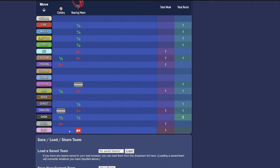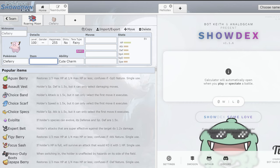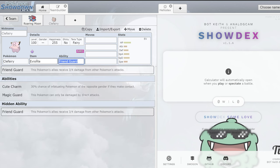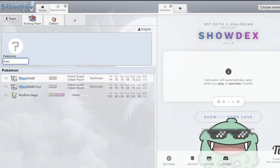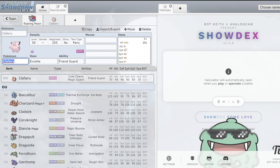Clefairy is just a strong Friend Guard user. Moon is also weak to Fairy types — you've got Tera for that — and Ice types as well, which Tera kind of helps with, as long as you're not going Tera Ice. I'm thinking potentially Tera Fire might be good in the upcoming meta, but we'll have to wait and see what Pokémon are good and what moves certain Pokémon get.